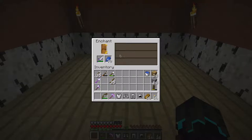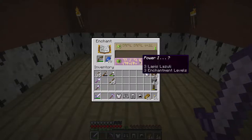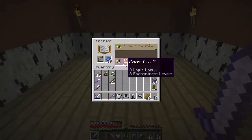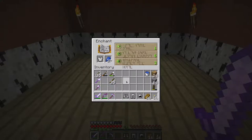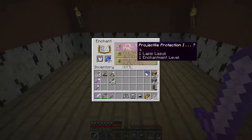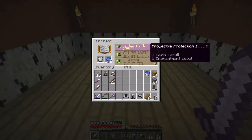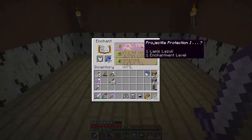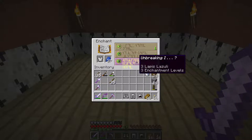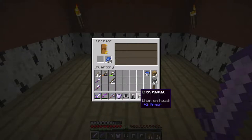We got unbreaking - not too happy about that one. Let's try the bow - power one and power one. Let's just do it, power one it is. A better bow no matter what, it will deal more damage. Let's do the chestplate. These letters you can actually translate, but I don't know if they mean anything or if it's just random. We got unbreaking one and projectile protection, which will protect us from arrows. Going for the highest ones.